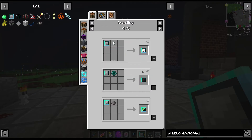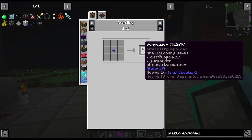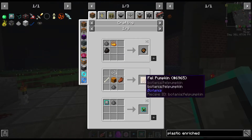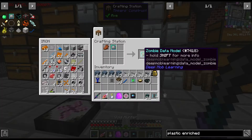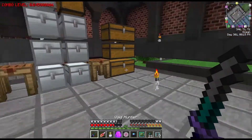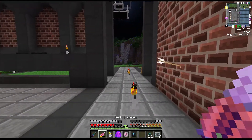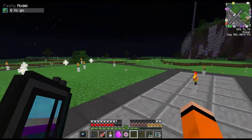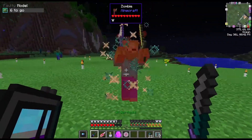We could also pick creeper, but it just gives gunpowder, so we'll just do zombie for now. To level the zombie model up we have to put it in our deep learner and then kill some mobs - it's actually 6 we need. You can see in the top left corner, 4 to go.